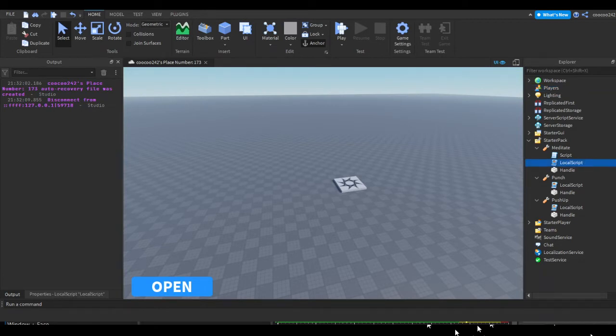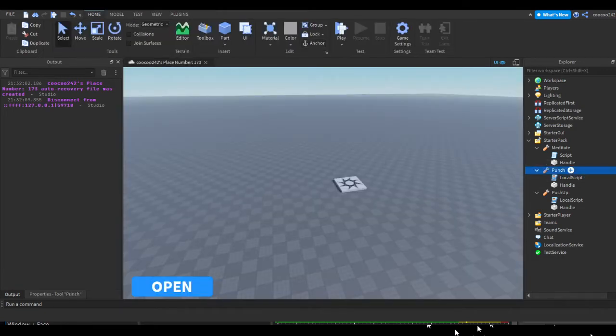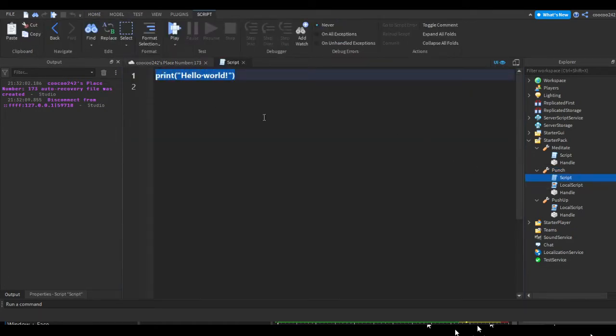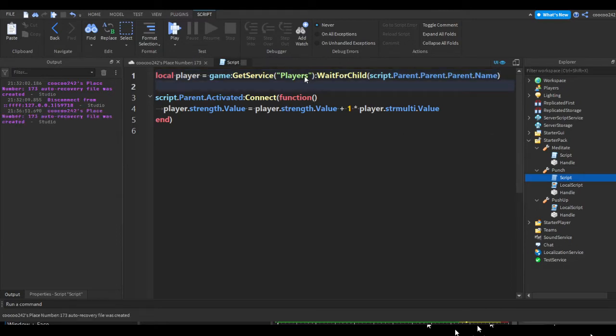Now let's move on to the Punch tool. We can do practically the same thing — copy your script, press the plus on the Punch tool, insert a regular script (the one without the little player icon), remove hello world, paste in the script, and do the same replacement: remove local player and do game:GetService('Players'):WaitForChild(script.Parent.Parent.Parent.Name), which should get the player successfully.